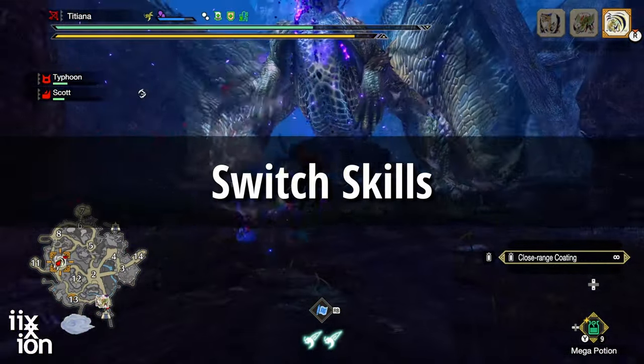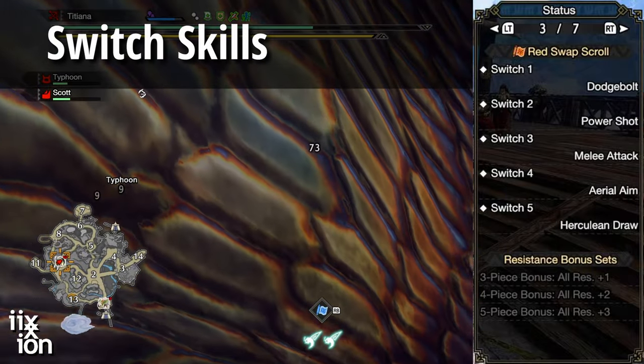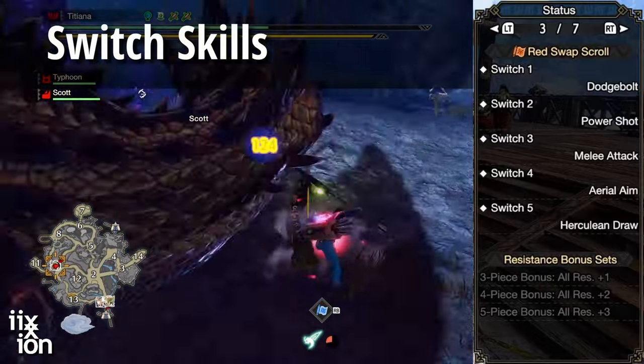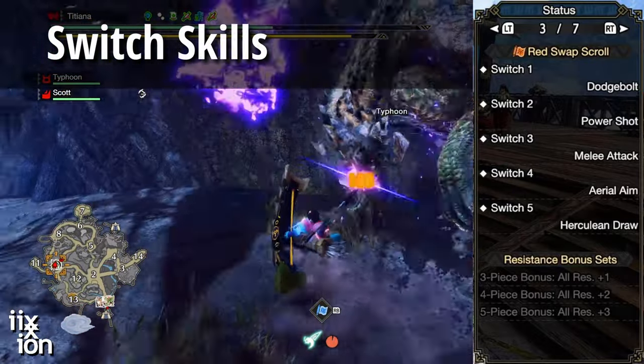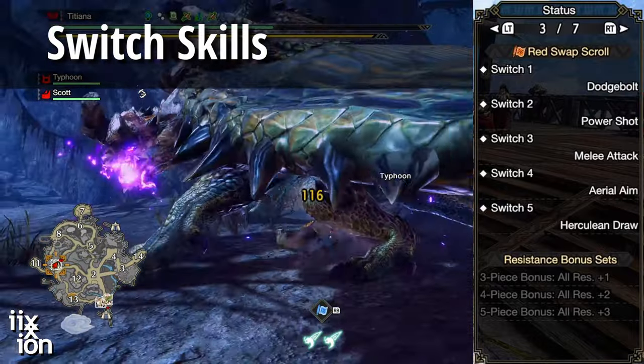These are the switch skills I'm using. Dodge Bolt is the crown jewel — it's going to keep us alive and do a huge percentage of the damage. No need for Absolute Power Shots since it doesn't affect our melee attacks. No need for Stake Thrust since we're not going to be shooting many arrows, and the melee damage on it pales in comparison to the melee attack.